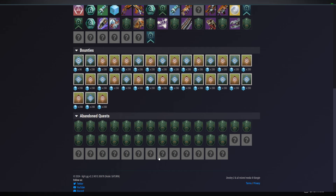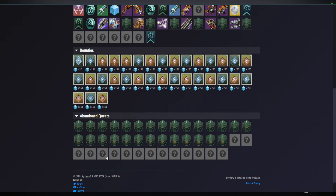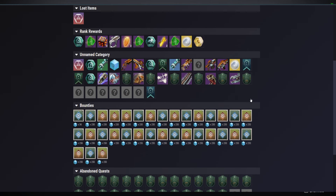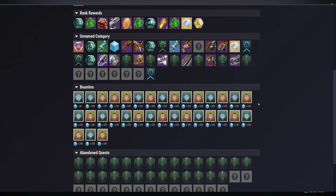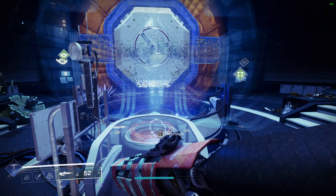You have to do all of it, and there's a lot. Some are still classified. Most are things like get arc, solar, or void kills, finish one battleground, go flawless. Doing all nine of those — all nine specimens — will progress and finish that one part of the ship. Not only do you have to finish those specimens, you also need to remember to place them into their display cases here in the helm.